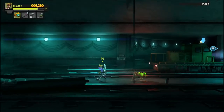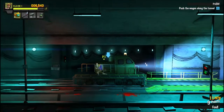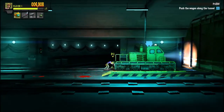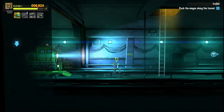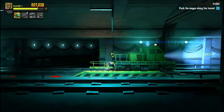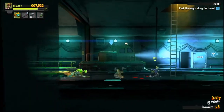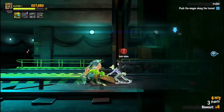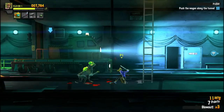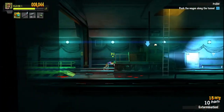I get on this — what do I do here? Oh, I hold down B and I push it. The objective states that pretty clearly. Push the wagon along the tunnel. Get off and fight off these guys. The spitter — he spits at you, that's the spittle they were talking about to watch out for. They seem to have less health than other monsters. Just gonna keep pushing this on.